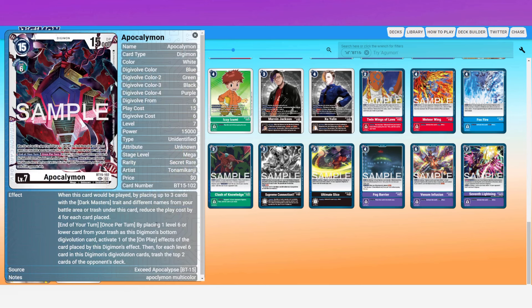Once it gets limited to one, I don't think the deck will really survive. It really synergizes with needing all of its cards. When this card is played, by placing up to three cards with the Dark Master trait and different names from your battle area or trash under this card, reduce the play cost by four for each card placed — so essentially you can make him a three play cost, level seven, 15,000 DP Digimon.